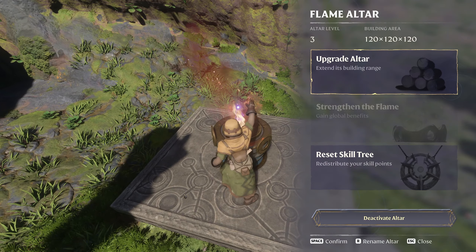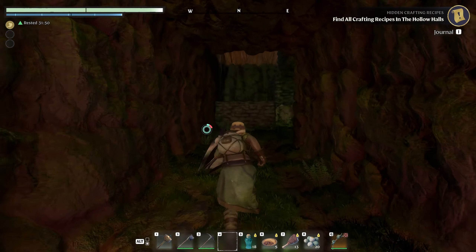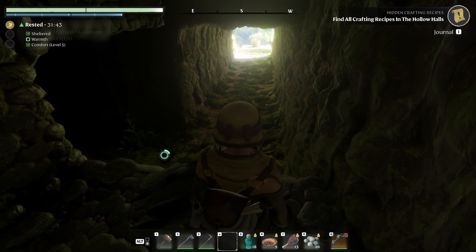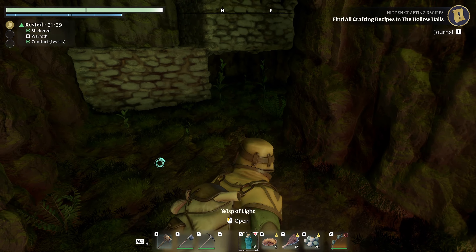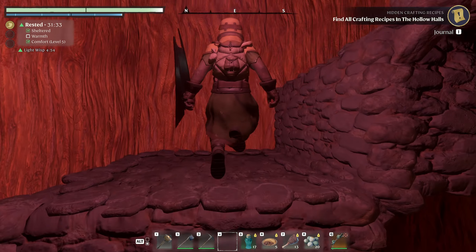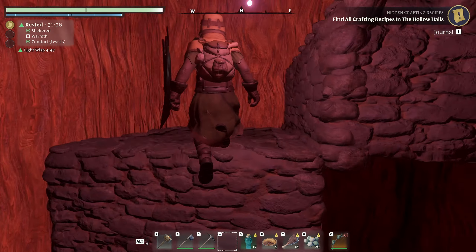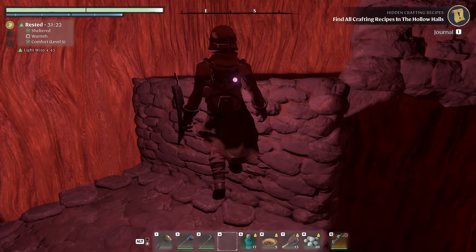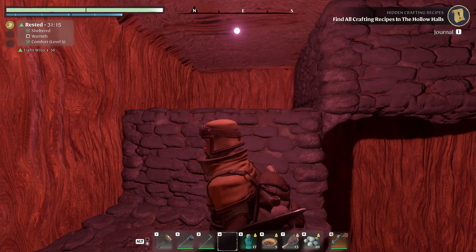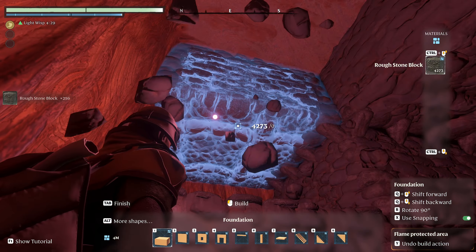I ended up having to upgrade the altar to a level 3. And in between this foundation block and that flame altar is 6 and a half of those foundation pieces. I'll grab another wisp light and count up — 1, 2, 3, 4, 5, 6, 7, 8, 9, 10, 11, 12, 13, 14, 15, 16, 17, 18, 19, 20, 21, 22, 23, 24, 25, 26, and there is 27. So yes, it's a tall staircase. The next step now is to hollow out a little section so we can stand on top of that 27th block, hollowing it out by two of these foundation pieces tall. This 27th block — we're going to go ahead and bring another one right next to it that's even with it.